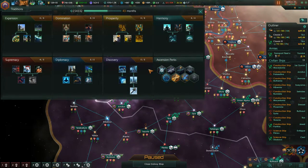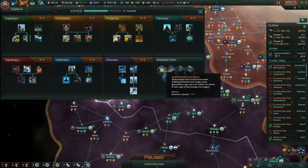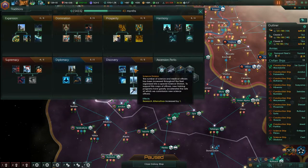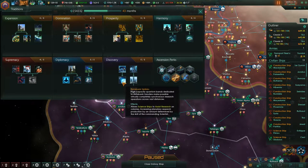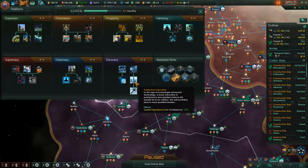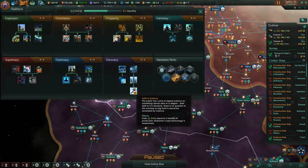It's an ongoing discussion of what you should take first. I usually go for Discovery first because when it's finished it gives you 10% research, which I also have doubled up with an ascendancy perk for a 20% science bonus. It's basically all survey speed, science ship speed — which you need at the start — research gain and stuff like that.